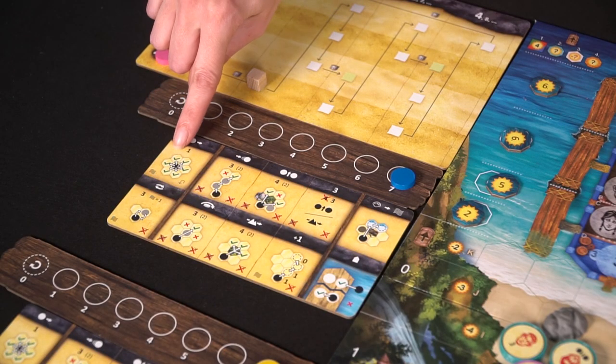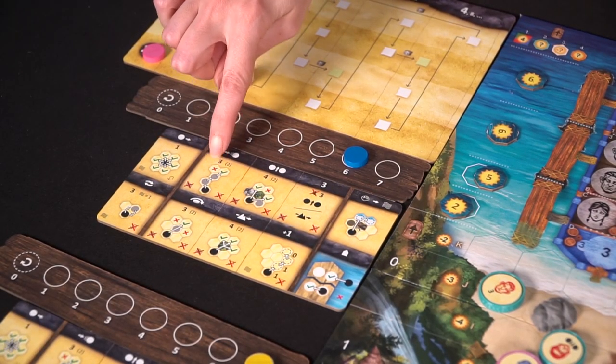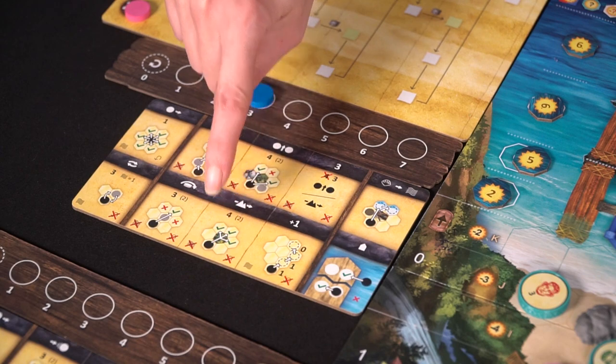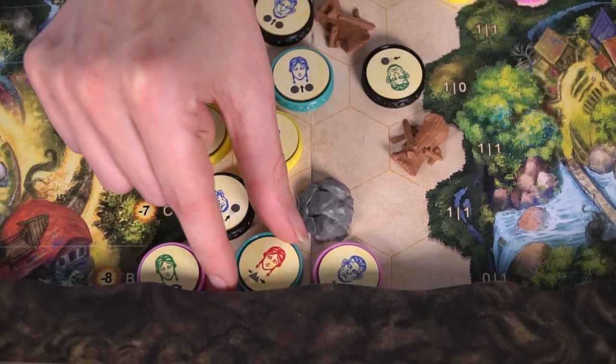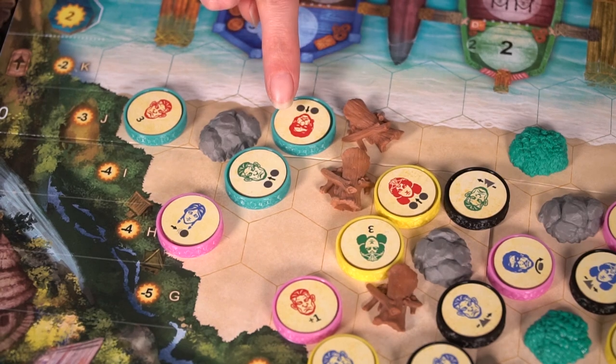On your turn you get seven action movement points, which you dispense to different characters to move them. Sometimes you may not be able to move certain characters because there's no empty spot for them. The cheat sheet board gives a good idea of movement — you always move toward the boat, and sometimes sideways, except for the one-movement-point action, which lets you move any direction. The icons also tell you if an action can be used when you're on the shoreline or water, or if it has a different point value there.